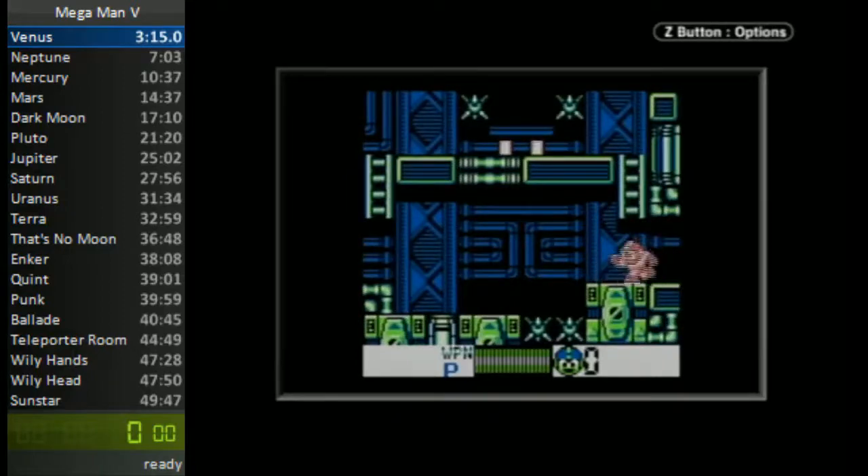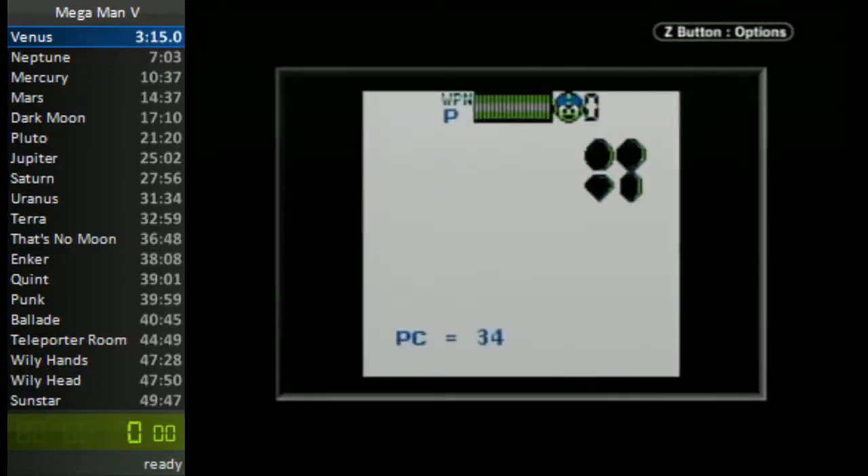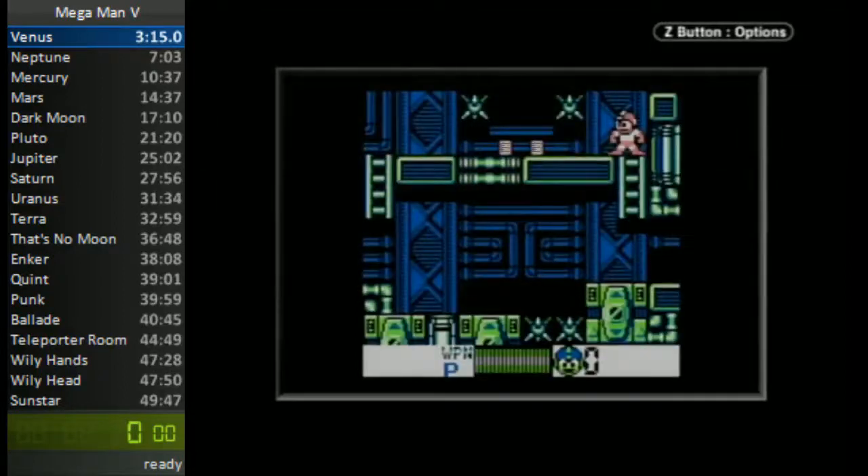So this next room — if you haven't seen these, these are kind of quarter E-tanks. They're like pieces of a heart. You need four of them and you get an E-tank. They're not that useful, except for this one on the next screen, because it's kind of easy to get.